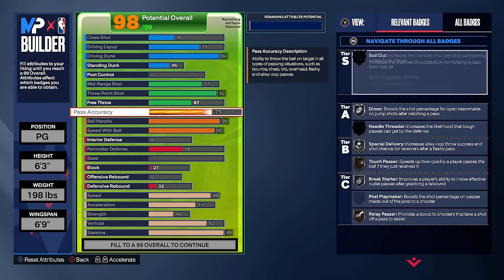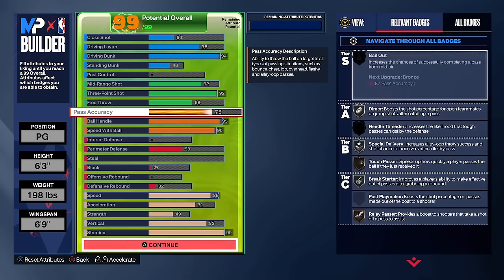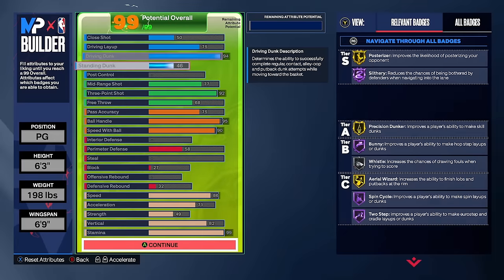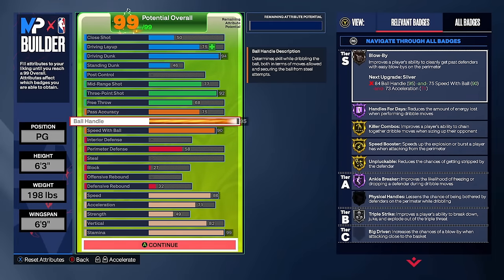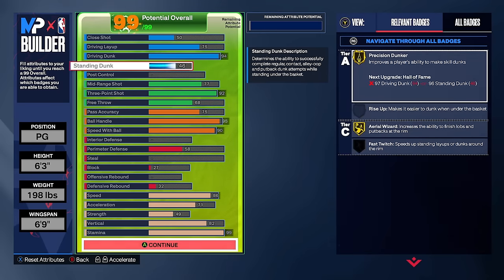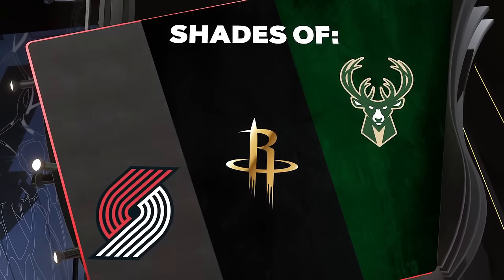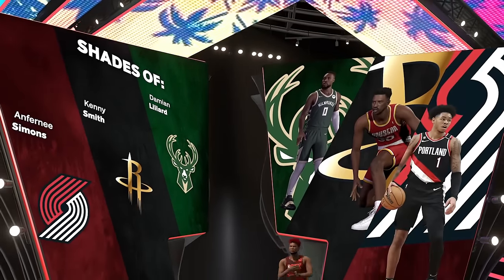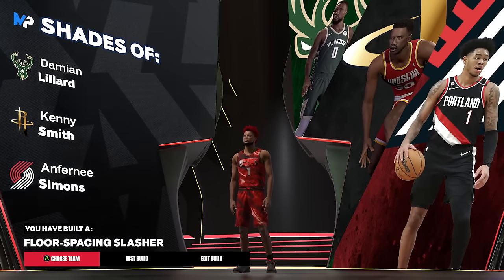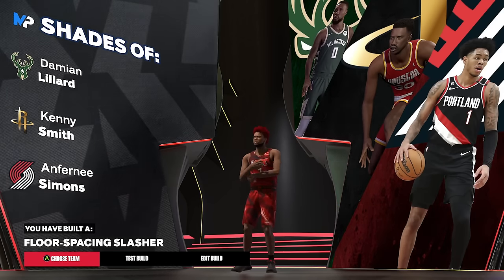At 98 overall, with the last stat you can adjust to your liking — upgrade free throw or standing dunk. If you play fives, lower perimeter defense a bit and put free throw higher. This build also gets hall of fame handles for days. Comparisons: Damian Lillard, Anfernee Simons, and Kenny Smith — giving us the floor-spacing slasher. Competitive pro-am players use this build at the highest level, and it's been proven to work in all game modes as long as it's 3v3 or 5v5.